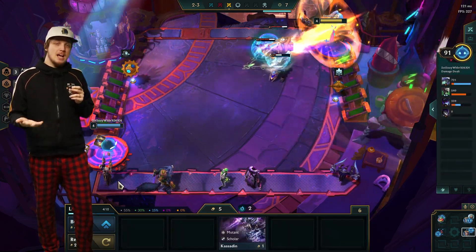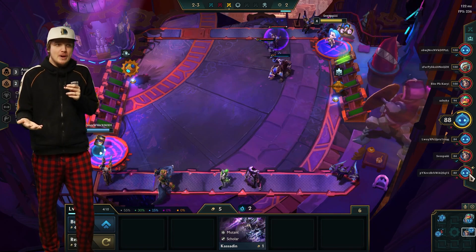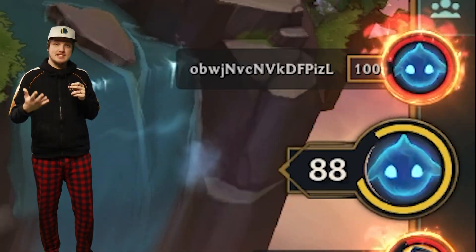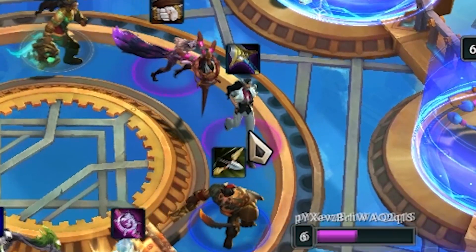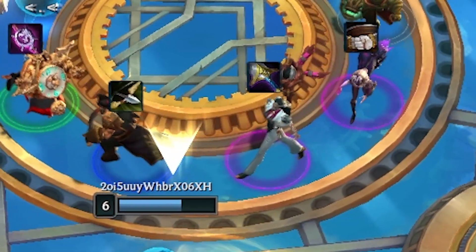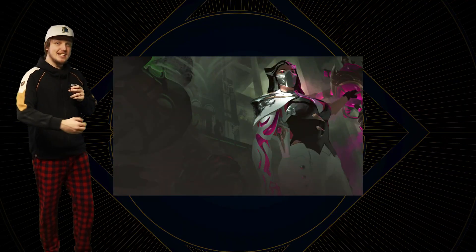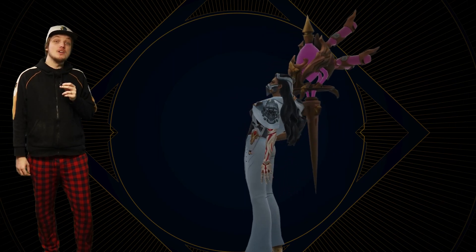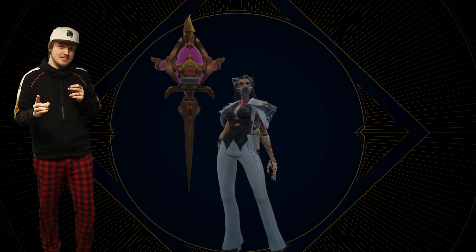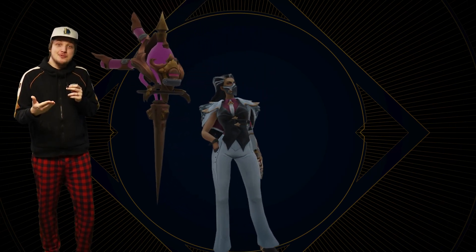On my very first game, I did well. I got an augment that buffed my backline, so I played Assassins, which always do decently well in the early rounds. I saw a couple of Hextech units, formed my team together, got to second place - and then I saw her, walking in the carousel, bearing a strange device of shimmering pink. A sexy Debonair champion. Yep, Renata Glasc was real. And this happened a few days before we even got the website teasers - it was a really cool surprise that came out of nowhere.